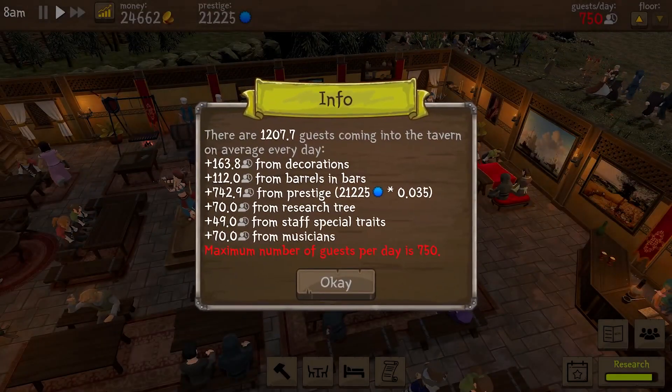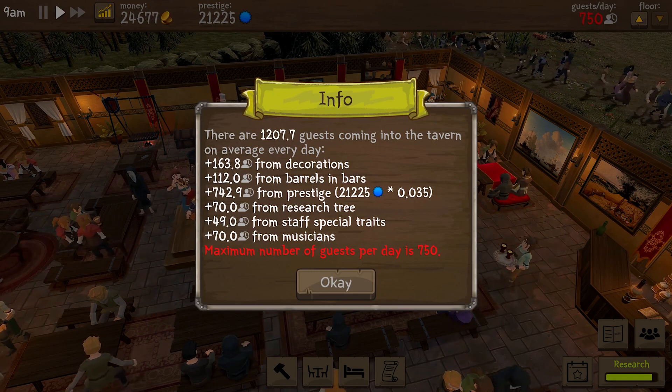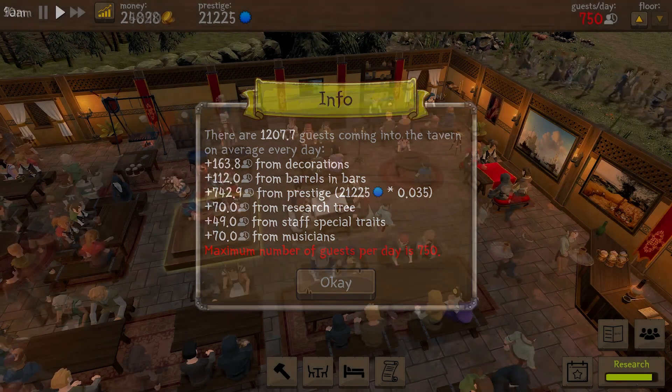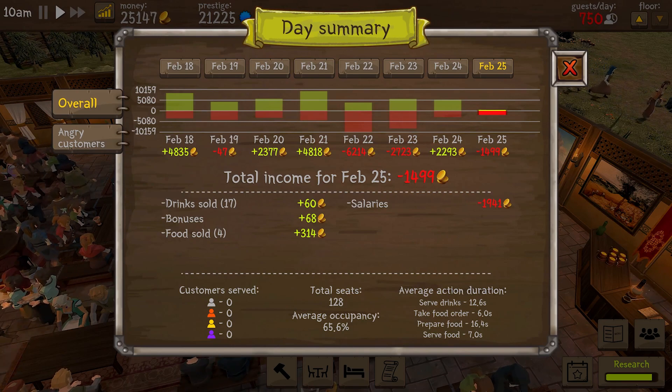In the upper right you have a guest-per-day counter, and clicking on that shows how many guests are coming from where. On the upper left you have a day-by-day summary which shows your financials, your service statistics, and any angry customers who left due to waiting too long or poor service.